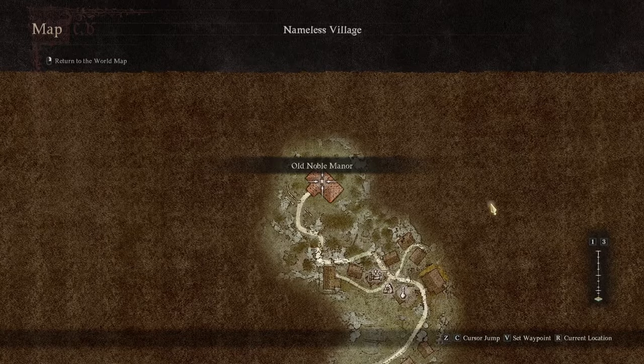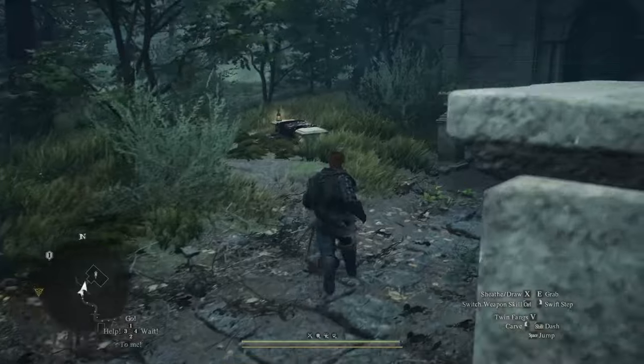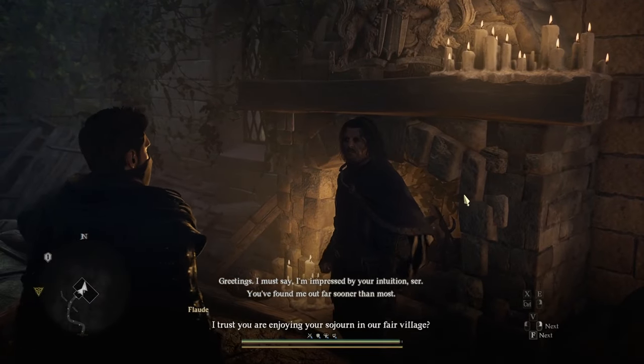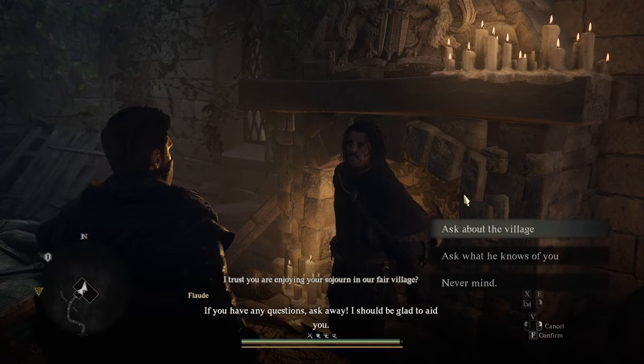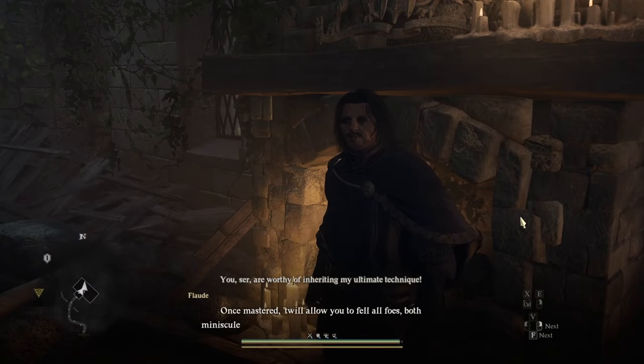Once in the village, you need to head up to the Old Noble's Manor at the top of the hill, where you will find the Master Thief, who gives you the Legends Opus Scroll. When I spoke to the thief, he gave me his normal dialogue options, but as soon as I exited that conversation, he immediately started another one to teach me the skill.